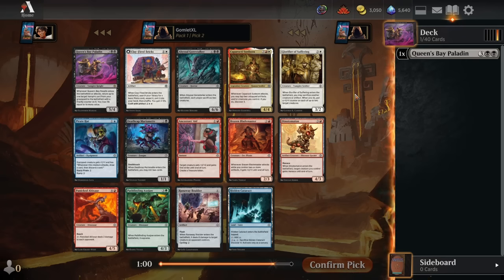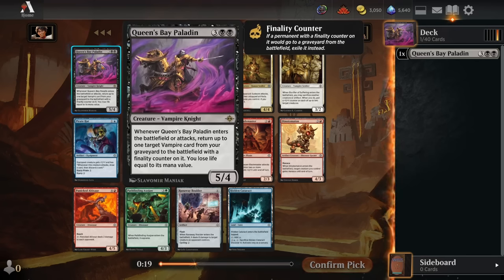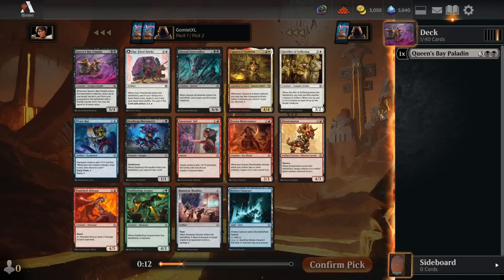This is going to be a hard choice for Pack 1 Pick 2 because this pack is actually phenomenal. There's a Caporakti Sunborn, which is one of the mythic-tier uncommons in the format. It's not hard to have an extra treasure token and a 1/1 sitting on your board — or any combination of permanents — to tap two cards and discover 3 with this every time it attacks. That is tremendous value, consistently drawing you a non-land card and casting it for free.